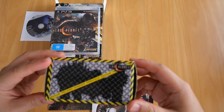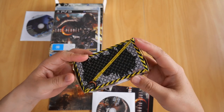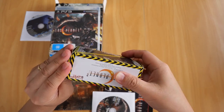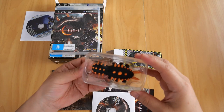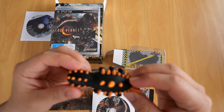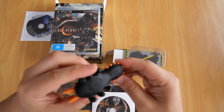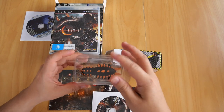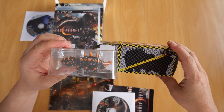Next up we have the Acrid figurine from Lost Planet 2. There's the box — it says 'Warning: Captive Acrid inside' with a silhouette of the Acrid. Opening it up, there's a little Acrid minifigure. It's weird looking with all these protruding spikes. It reads 'Capcom 2010, Made in China.' As you can see, the actual figurine itself differs slightly from the silhouette on the box.